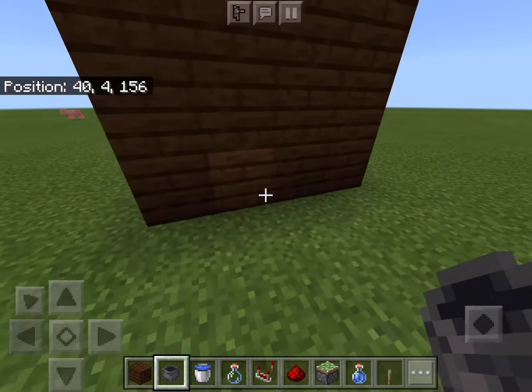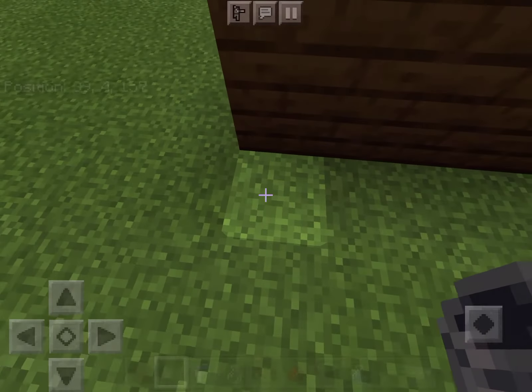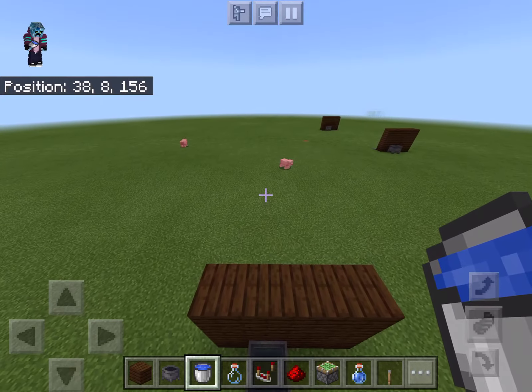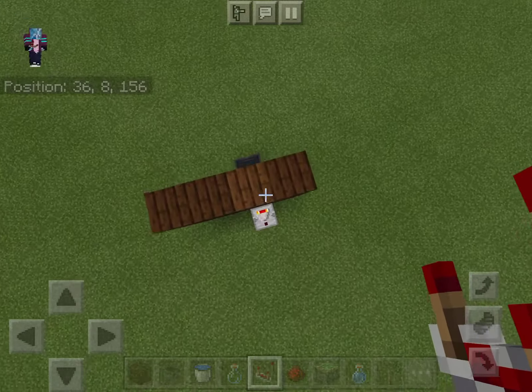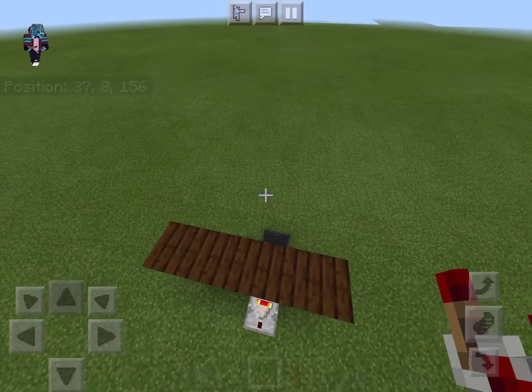Basically, go check where you want the secret base entrance. So if you want the entrance right here, put the cauldron right next to it, get the water bucket, and fill it. Now right behind it you'll see you need this redstone comparator — put it right behind it. And make sure these two redstone torches are lit up.